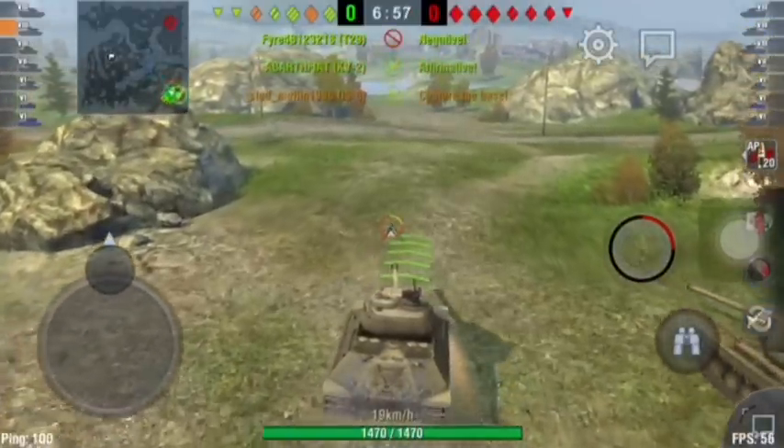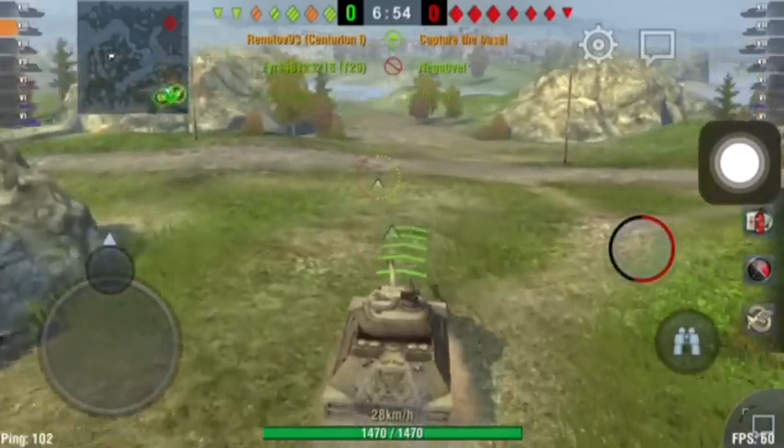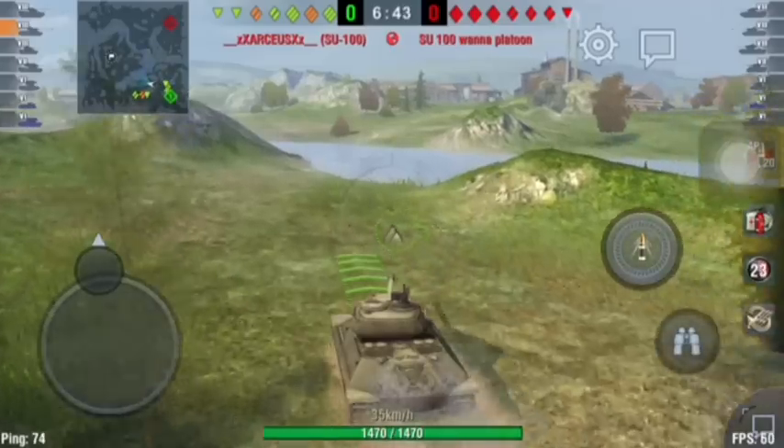If you look at the top bar, you'll notice the type of tanks you're playing against. This can help you know where enemies might position themselves on the battlefield.